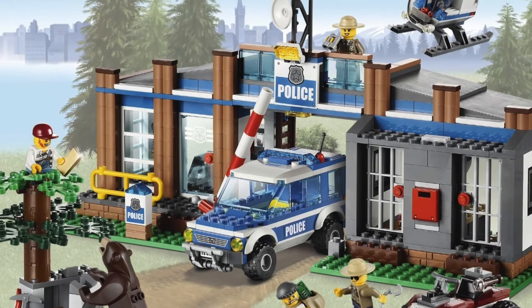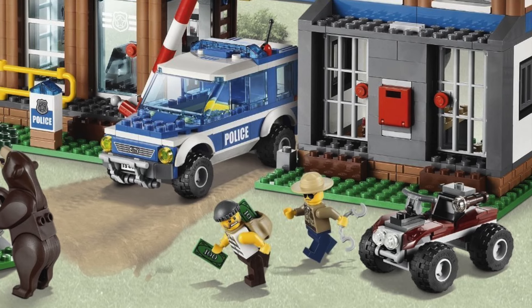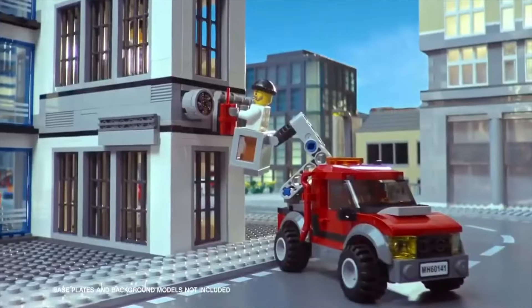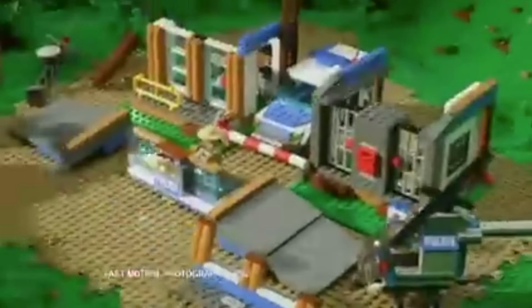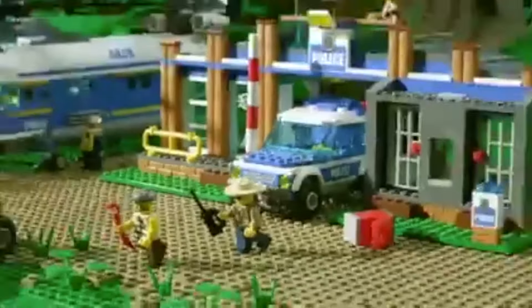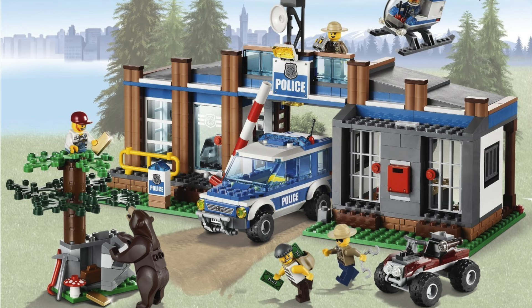LEGO did put out a police station with this theme, but it was quite different from what fans are used to receiving. Sure, this station included a mini helicopter, a police van, and some criminals, in addition to the forest police. Once more, it contained holding cells and an office. Based on this description alone, it may sound like a normal station, but this was far from just that. Between the trees, the inclusion of a bear, and the homey look of the station with its masonry bricks and wood panels, this station looks nothing like the typical police station we receive practically every year. It shares the same basic traits, but small detail changes — such as the use of different colors, a unique layout, cool additions like the trees, and a radar/communication tower — allow this police station to truly stand out while still serving as a LEGO police station.